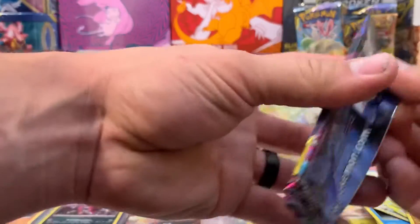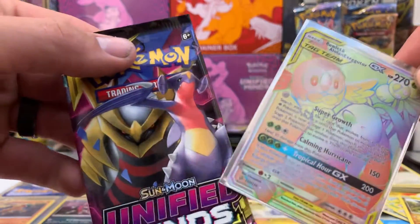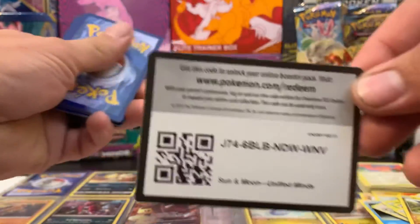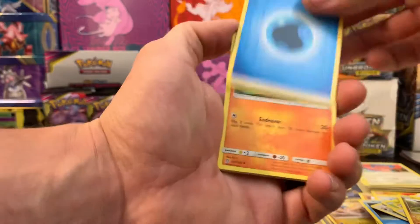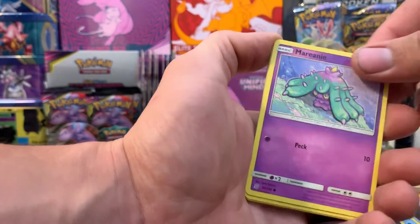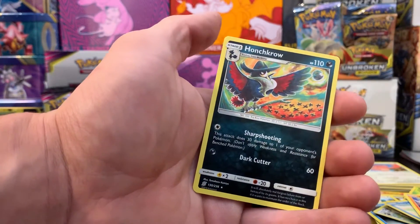Last pack — see if we can beat that secret rare Alolan Executor. We've got water energy, Archen, Natu, Mega Earring Bell, Dewpider, Cryogonal, Mareanie, Vullaby, Riolu, reverse holo Yveltal, and Haunter non-holo.